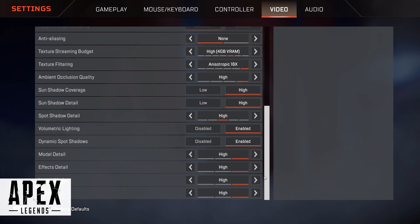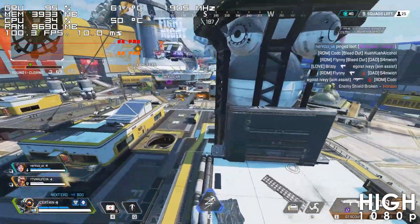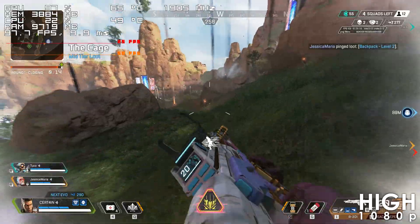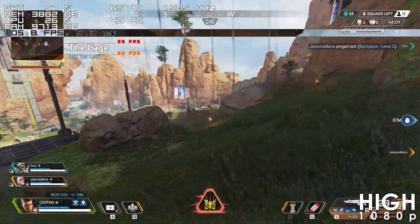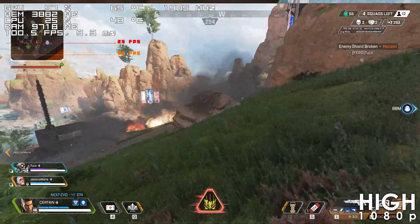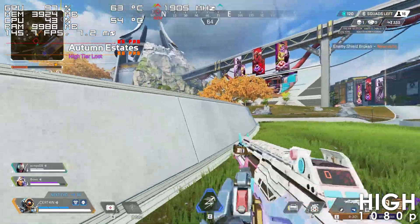Alright, starting off let's have a look at some good results. First up we have Apex Legends and using high settings the game is very playable. There are instances where the framerate can drop down to the 80s, which is noticeable and can be a problem since this is a multiplayer title, though that can easily be fixed by lowering a few settings.